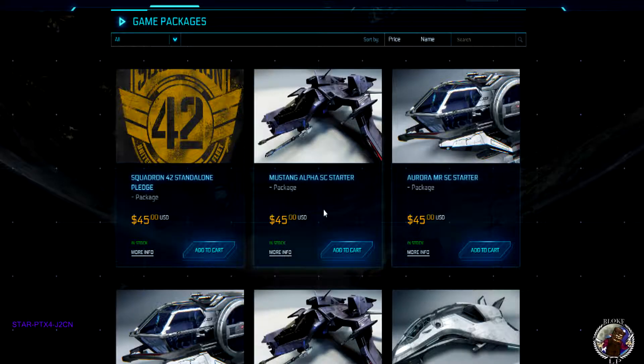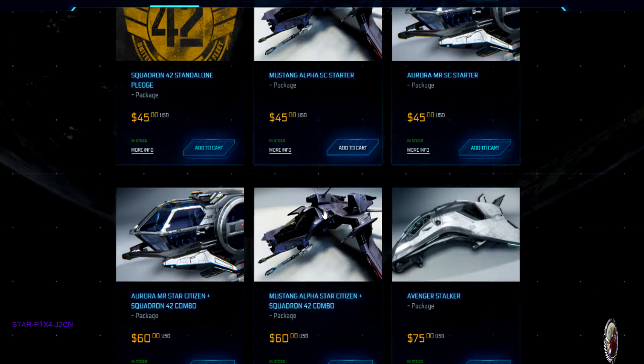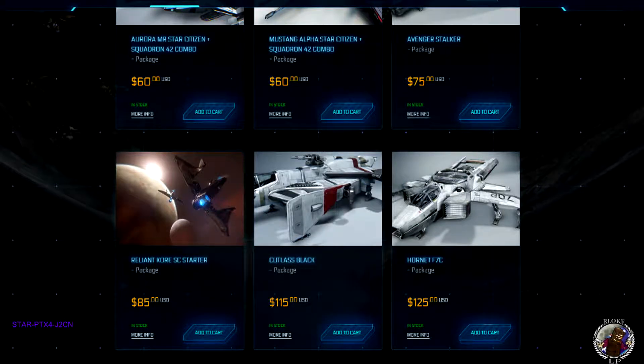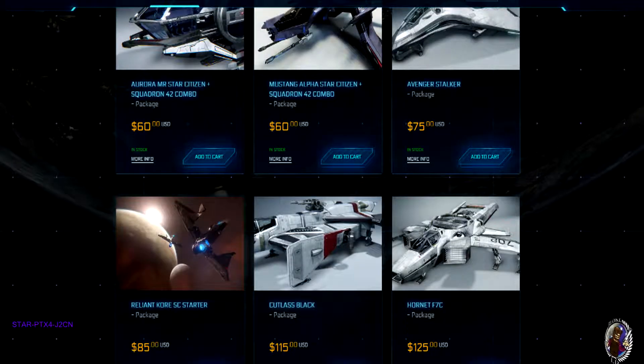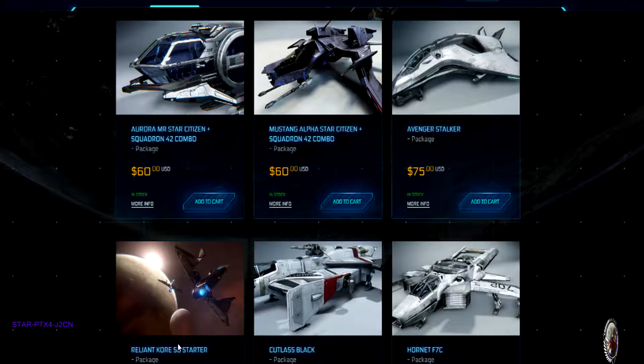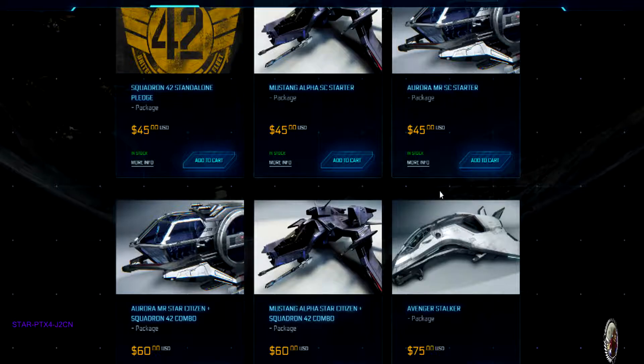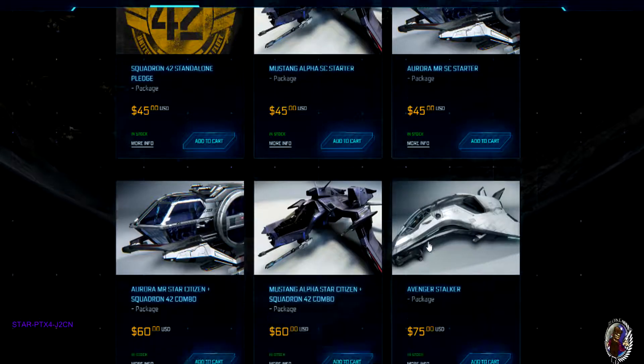Now that you've checked out both the Mustang and the Aurora commercials, there is one other starter ship to consider: the Reliant Core. It was voted to be the next starter ship by all citizens in a vote held by CIG, going back probably two or three years ago. In my mind, it is a little bit highly priced. When it was released on concept it was a $50 standalone ship, and then when it came flight-ready they bumped it up to $70. So with a game package, that's why it's $85. I feel it probably should have come in between the Aurora and the Avenger Stalker — somewhere around $65–$75 for a starter ship.